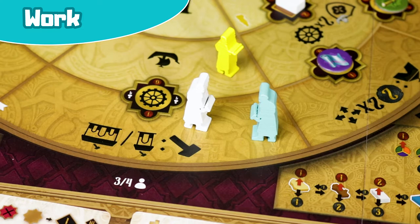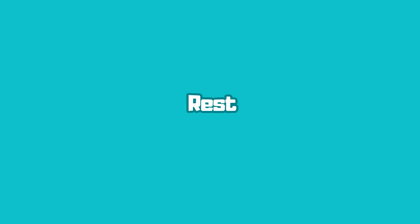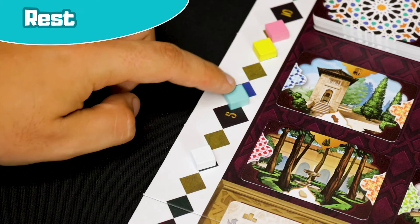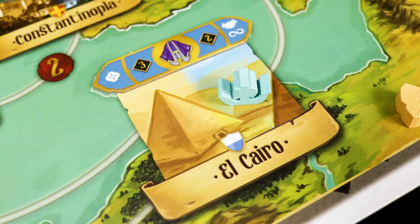If you end the move in a square where another player's worker is present, you must pay one dinar for each worker. Then lay the worker down and perform the main action and/or secondary action of the space where the worker is located. Rest: place a worker on the corresponding space in your workshop, lay them down, earn three dinars, and lose one prestige point. This action is compulsory if you cannot perform any of the rondel's actions. When all workers are inactive, you move on to the end of round phase.